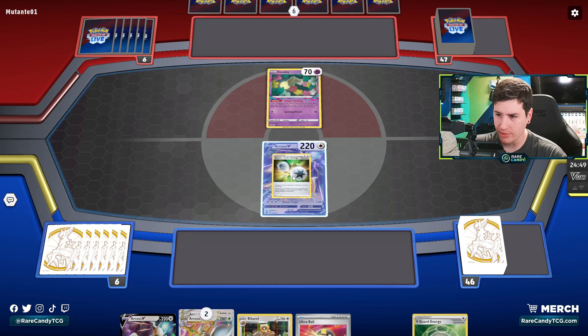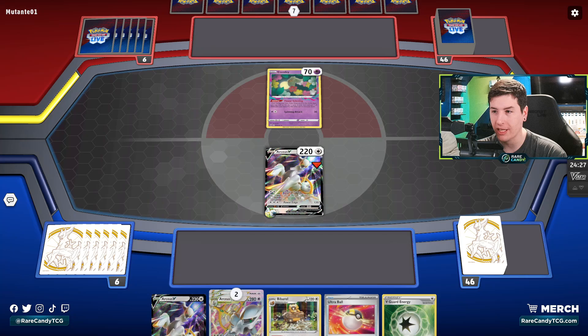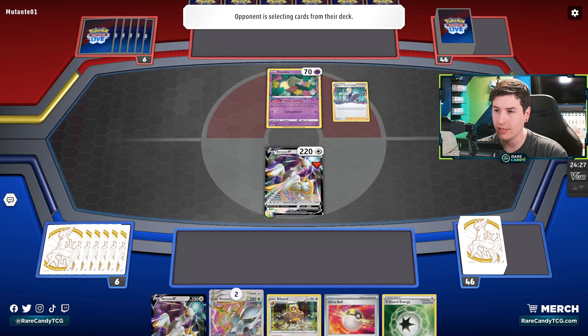It looks like some sort of Lost Box deck. We should definitely get down Double Turbo, but beyond that, in case of an Escape Rope I think we just leave this hand as is. We could get down a Flying Pikachu, but again, Escape Rope still could allow them to get like a Cramorant hit in. So I think we're just going to pass. Unless this is turbo Lost Box where they go for the big turn one Mirage Gate, I don't think we're in danger of a KO.